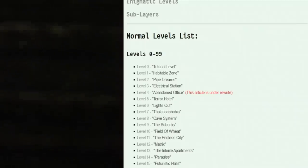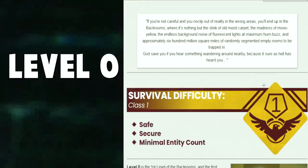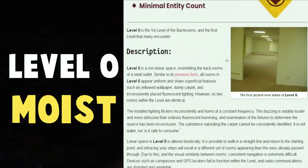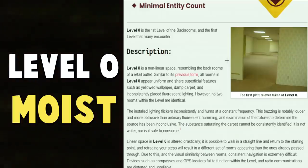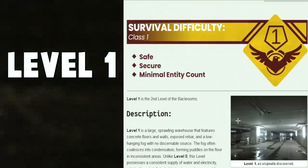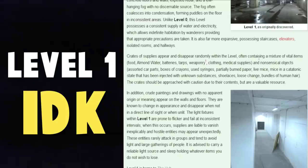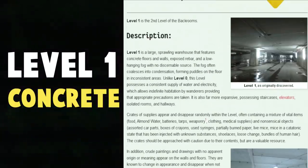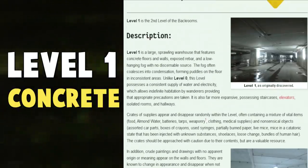So obviously we're going to start with level 0. Level 0 — moist. Moist is the word. I think moist is the best one to describe it. Level 1 — concrete. I don't know, there's only certain things you can even say about it, but I guess concrete's probably the best one, considering that it's literally just a warehouse.